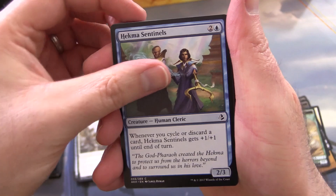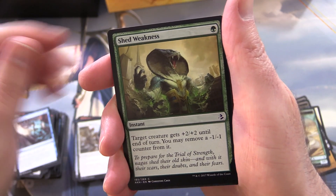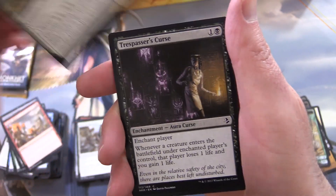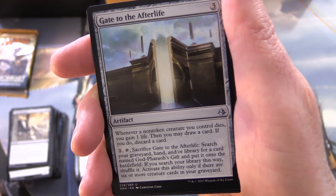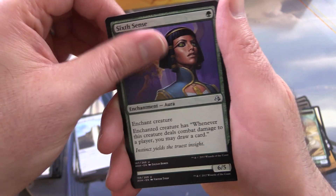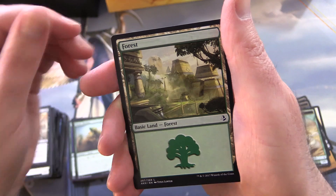Just two more packs to crack. Pack eight: Hekma Sentinels, Manticore of the Gauntlet, Supply Caravan — lots of camels in the set — Essence Scatter, Shed Weakness, Doomed Dissenter, Pursue Glory, Unwavering Initiate, Trespasser's Curse, Final Reward, and Gate to the Afterlife — this was the God-Pharaoh's Gift deck card, that was awesome. Sixth Sense, Shefet Monitor, and Aven Mindcensor is the rare, along with a Forest.